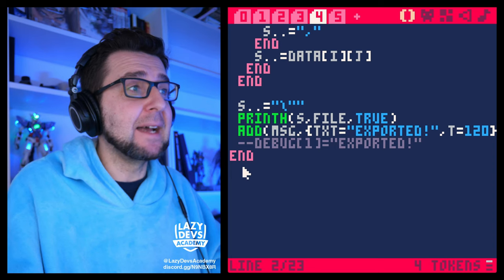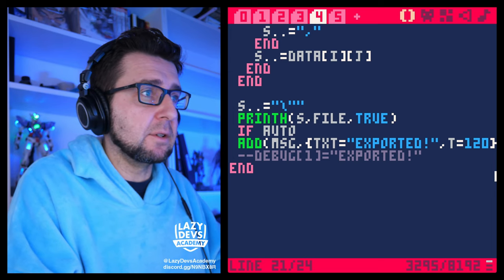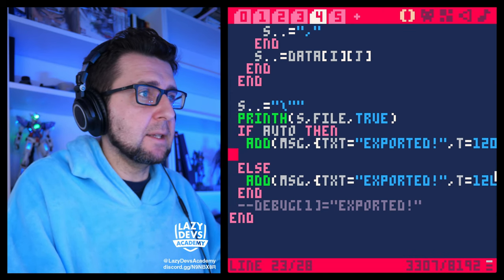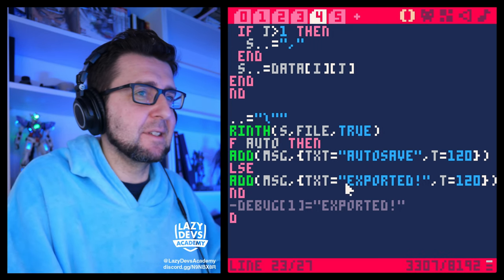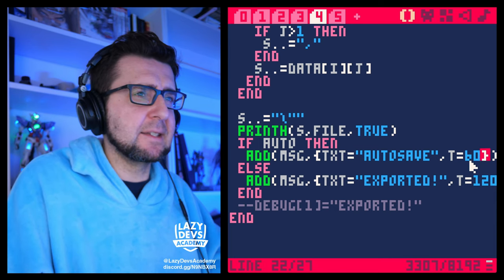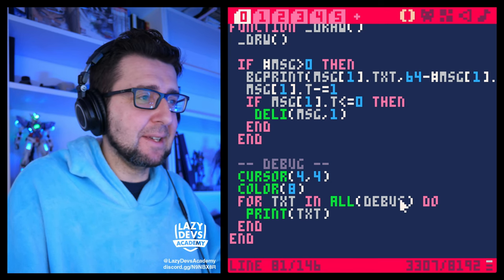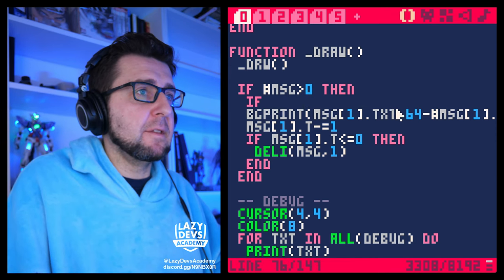One more thing — I don't like this big 'EXPORTED' caption in the center of the screen. So if we're doing auto-saving, we're going to show a slightly different message. If 'auto' is true, the message is going to be 'autosave' and it's only going to show for 60 frames. Then when we're drawing the messages, if the message is exactly 'autosave', we show a different display — a little rectangle in the corner of the screen with a small save icon.